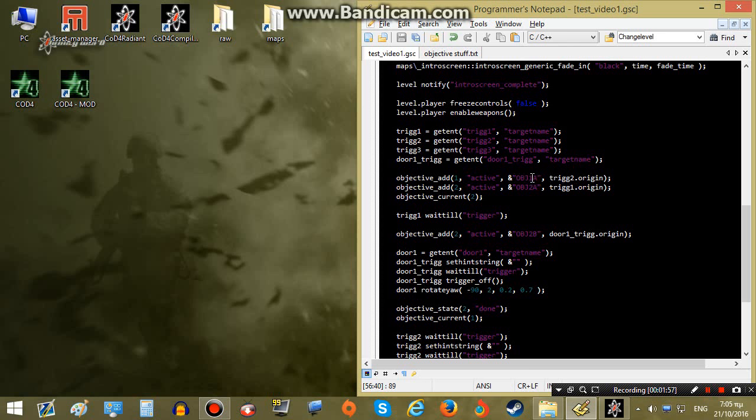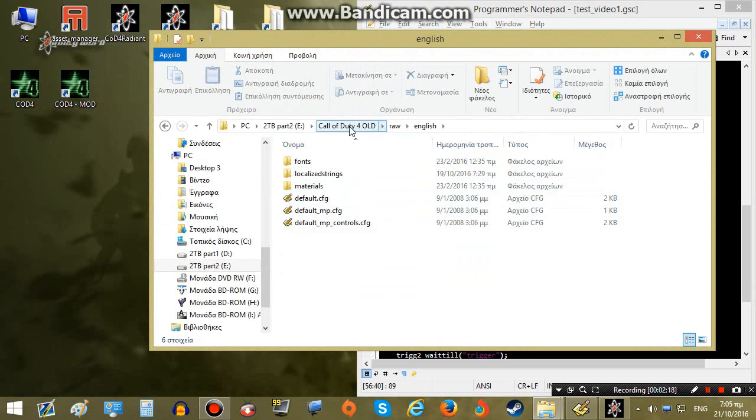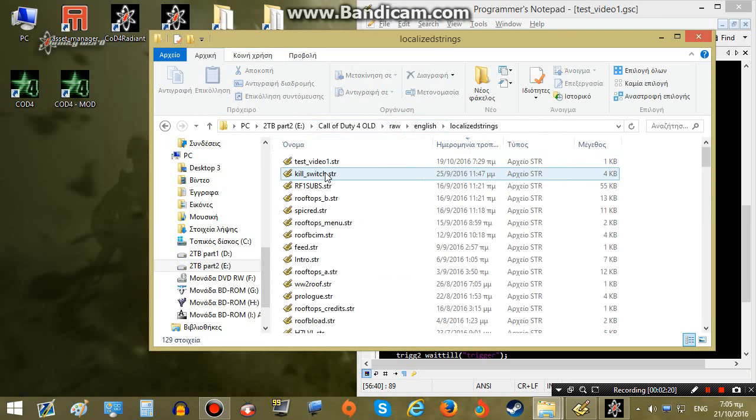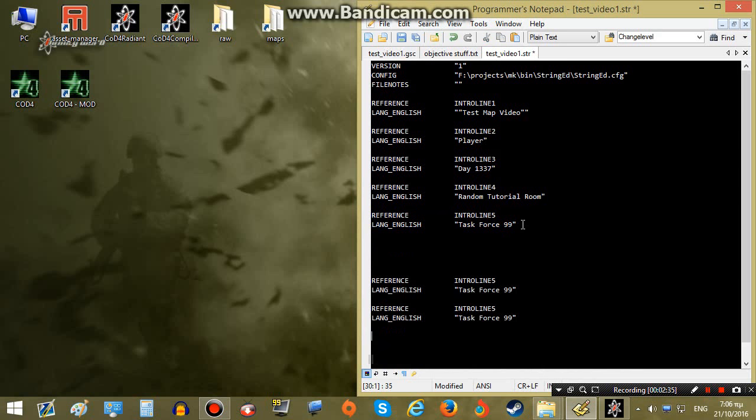Now we'll have to put proper text over here. As you remember from the previous tutorial we have the localized string file which has various texts that we use in our map. I'm going to open this file, which is located in Call of Duty 4 > raw > English > localized strings > test_video.gsc. This is our intro screen as you remember from the previous tutorial. Now let's put some objective strings.